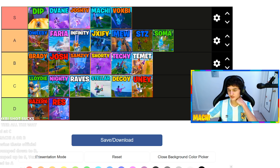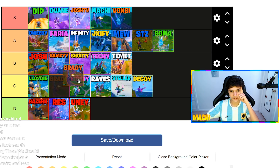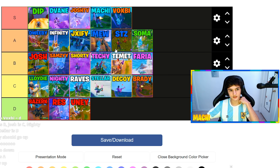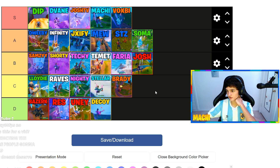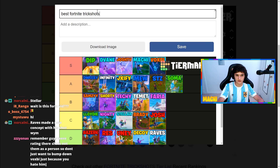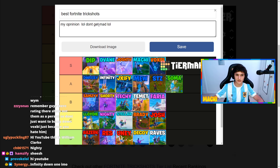All right, let's make some final revisions. D-Vein stays, Uni's bumped down, Jax is bumped up, and Voxby's bumped down. I disagree with Voxby's and Jax's but I might have to agree with Uni just so there are at least three people at the D tier to balance it out. Brady goes down. Faria has to go down to Josh's C. I think it's pretty good like this. Maybe we need to bump one of these down to D — and out of those I think that's gonna be Decoy's mythical goldfish ride. Bump Raves down and bump Josh down. All right, we have a nice balanced list, ladies and gentlemen. Best Fortnite trick shots — my opinion, lol, don't get mad lol.